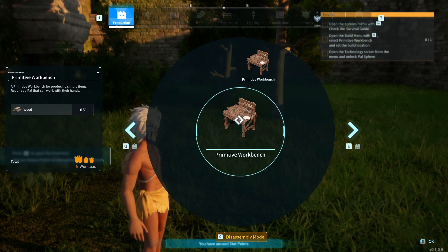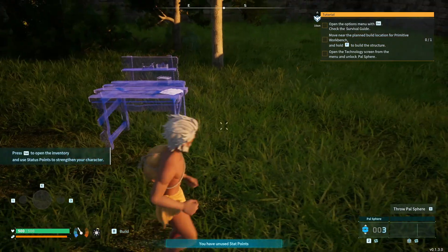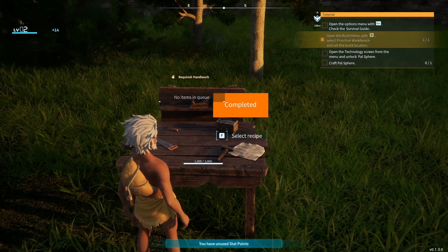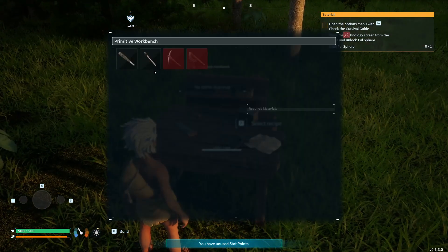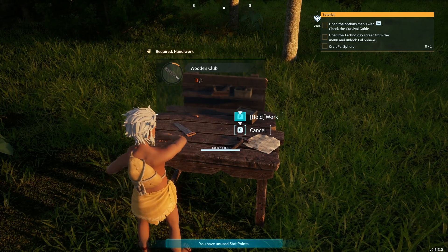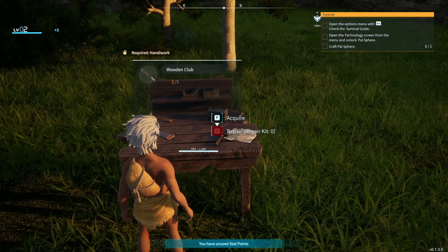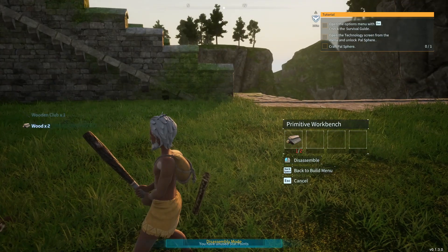Okay, so it's offering us to build this. We'll build the club — now we'll at least be able to defend ourselves. I'm going to hit B, go to C, and we're going to go ahead and pick all that back up so we're not wasting it.